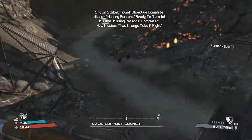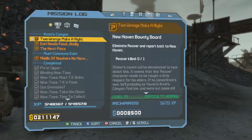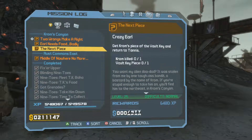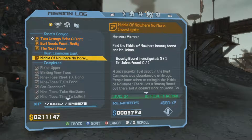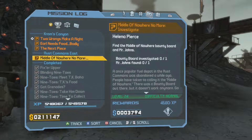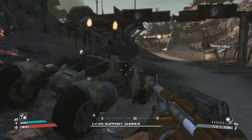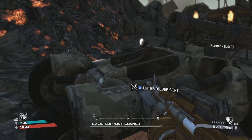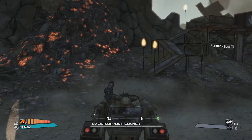Alright guys, that's gonna be it for this video. When we come back we're going to head to the middle of nowhere and do a whole bunch of missions there. Once we finish up with all the missions in Rust Commons East, we'll go kill Chrom. Thanks for watching, make sure you subscribe to my channel, like this video, and stay tuned for some more Borderlands. I'll see you next time.